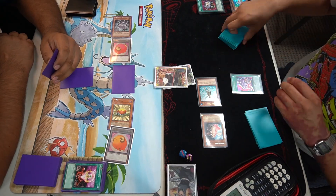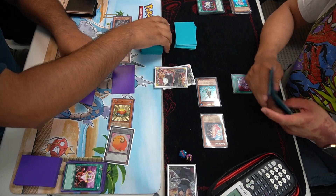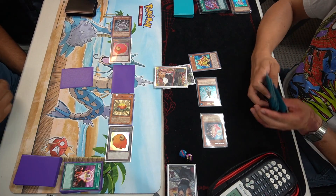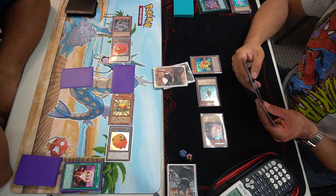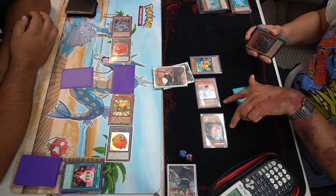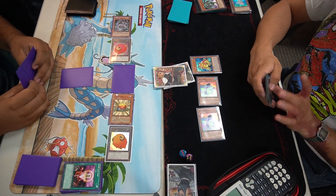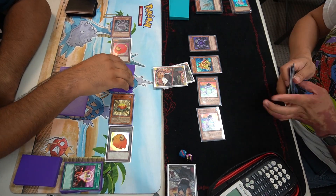That Treeborn Frog is getting him so much advantage. He Pot of Avarices. This is just looking pertinent for me - I'm not drawing any of the cards I need. It's going really bad. At this point I saw the Pot of Avarice and was like, there's no way. He gets Treeborn Frog back and special summons, and those other frogs bring back two more frogs - can't attack any of them. I draw, set, and pass. He's just going off.